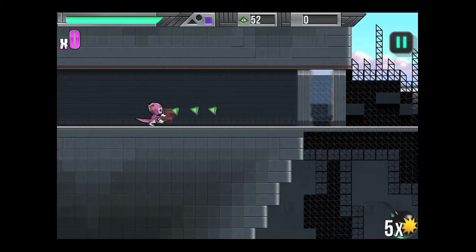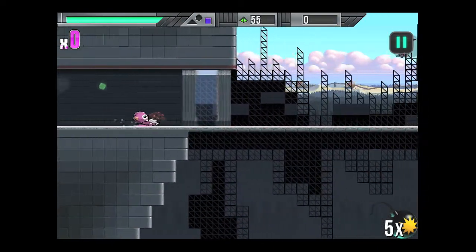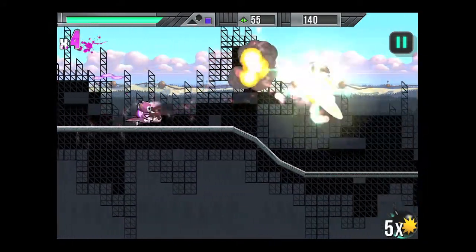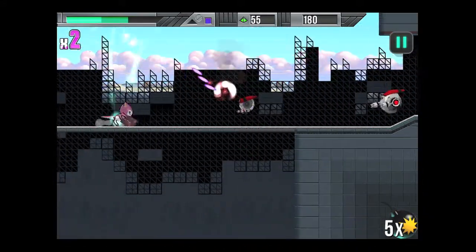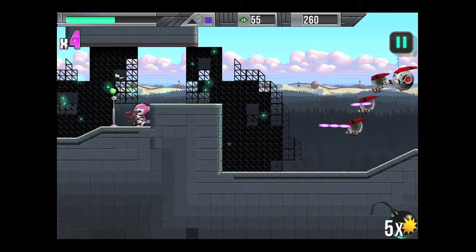Swipe to the right and Belle will run continuously. Swipe to the left the same. Tap on the screen for a second or hold on the screen and Belle will stop. Swipe down to dive and slide on your back. Tap on the enemies to shoot them with your gun. You'll get chain reaction effects — where enemies are together, they will die together.